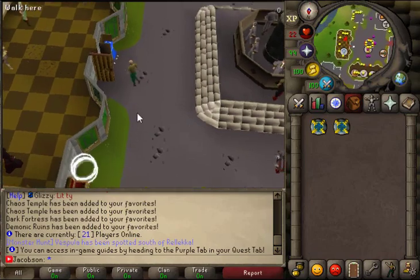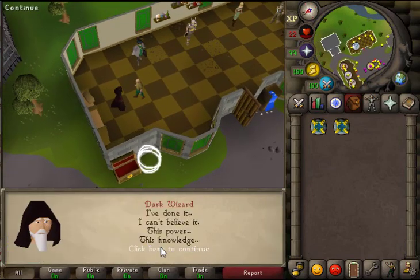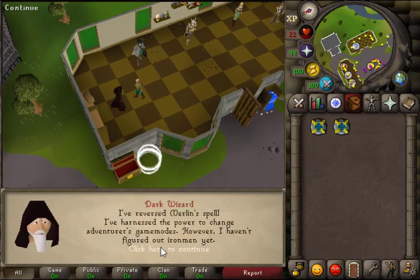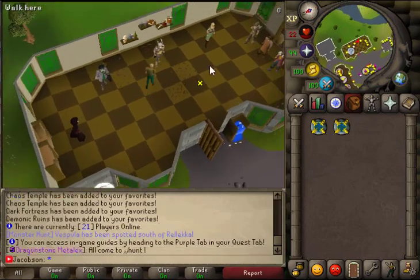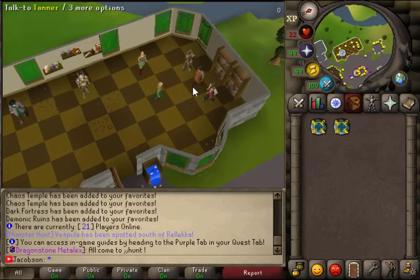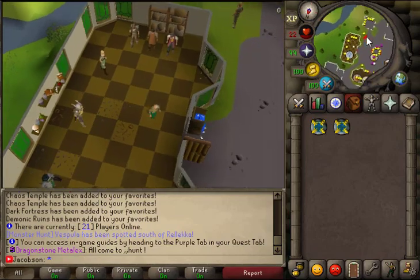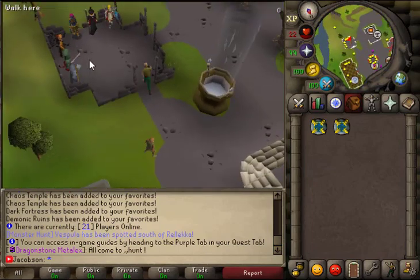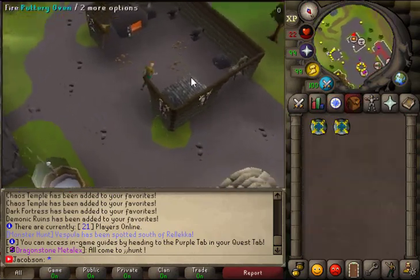There's a dark wizard area with a change mode option — I know it's a minigame for sure. We've got clue expert and daily tasks, which is pretty cool. We also see 21 players online and there are other NPCs — basically all the NPCs that a home usually has.